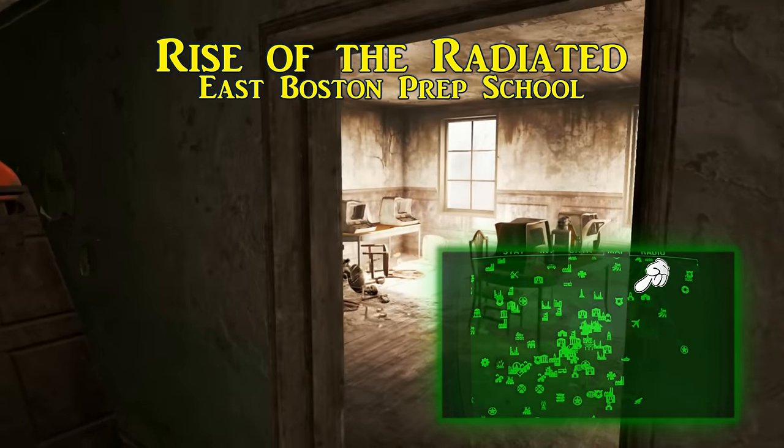Next to collect is What Sorcery This, discovered in the Museum of Witchcraft south of the Salem Township. Get inside from the basement and when you reach the ground floor it sits on a well-lit table. How appropriate to find this in the Museum of Witchcraft.